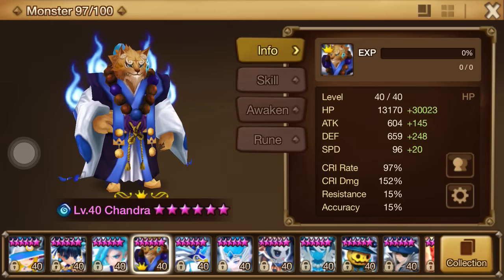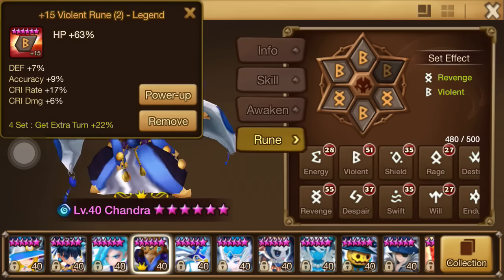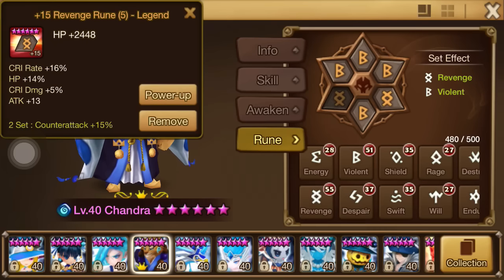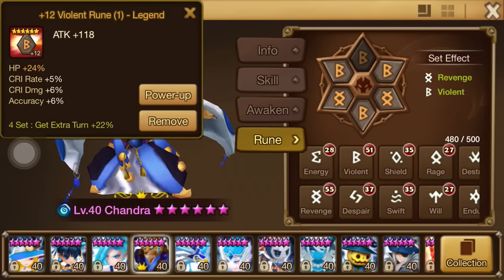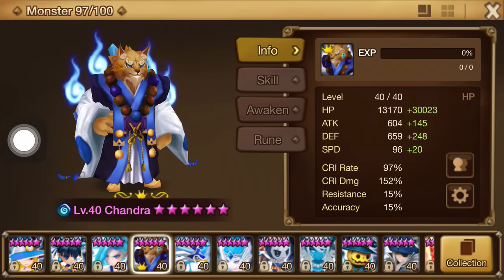One of the most sought-after units people ask about: Chandra. His runes have not changed but the stats have improved due to the grindstones we get in R3, R4, and R5 — slowly but surely they're coming on board. Just five minutes ago I got an enchant gem that changed a speed substat from five to eight on a hero rune, which maxed out. I'm really excited because that was like a 40% increase in his bonus speed — that's epic.